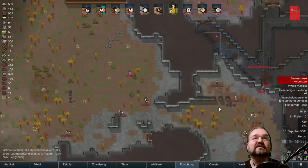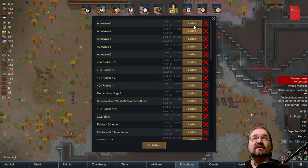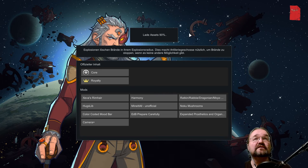Trägt Ratte — ach so, das war Ratte. Okay, gut. Das war eine gute Idee, aber probieren wir das mal anders. Kann auch anders — die gleich angreifen.